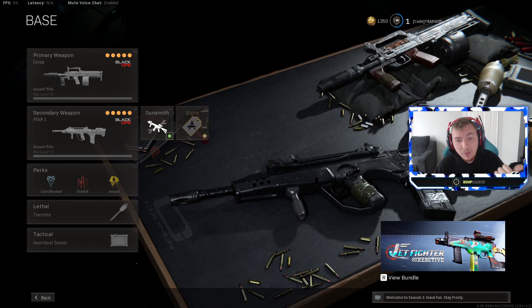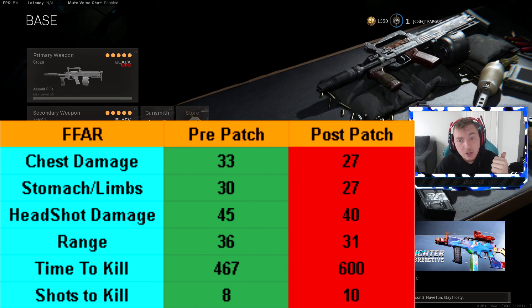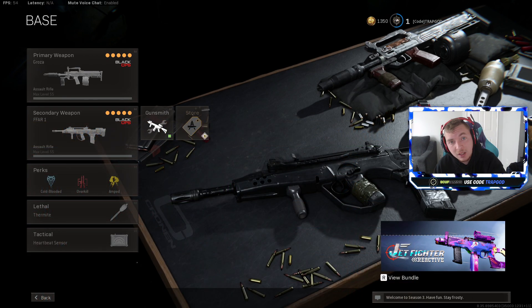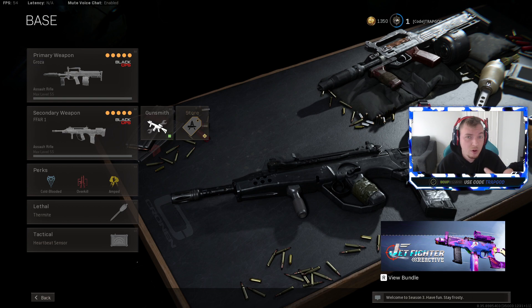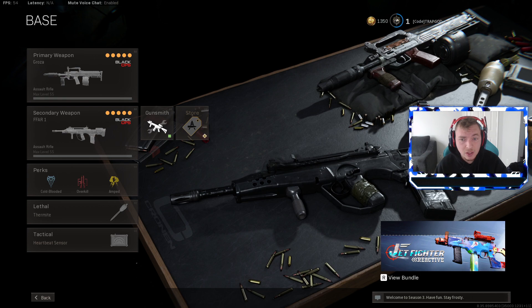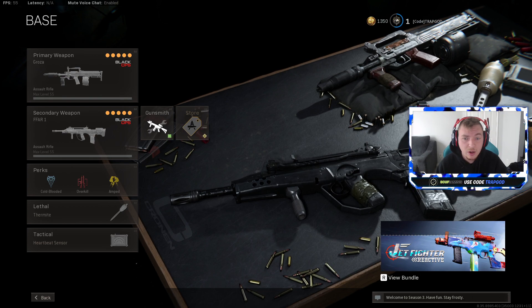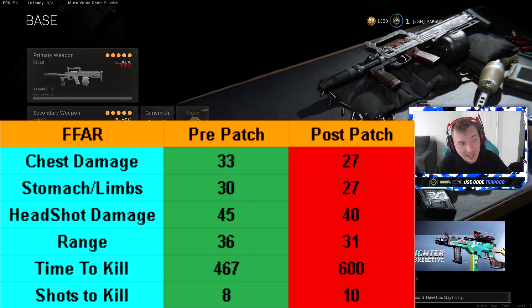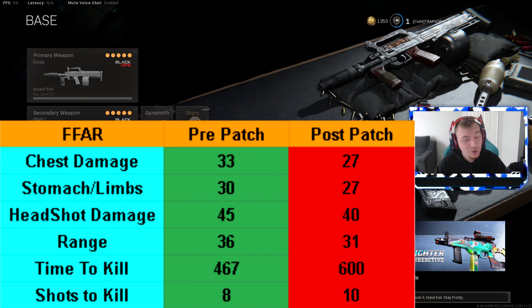Looking at the pre-patch vs post-patch data on screen: with the FFR you could get an eight-shot kill to the chest — four chest shots and four stomach shots would still maintain a low time to kill. That's what made the FFR so dominant. The Amax and Groza required 100% chest shots to maintain that low TTK, while the FFR only needed 50% chest shots. Now the FFR's damage goes from 33/30/45 head to 27/27/40 head, base range from 36m to 31m, and shots to kill from 8 to 10.